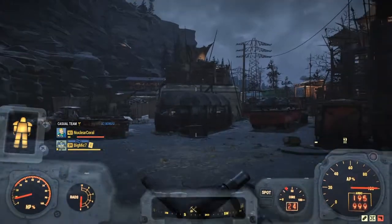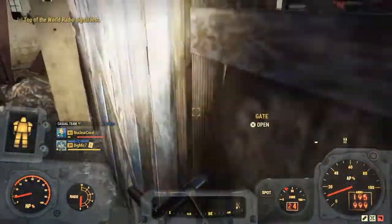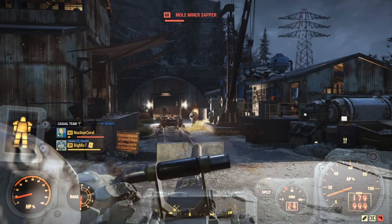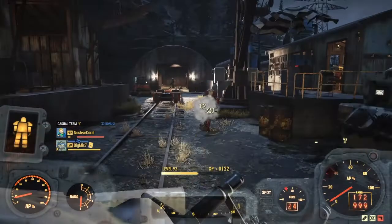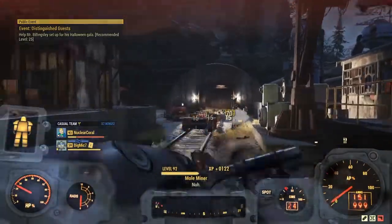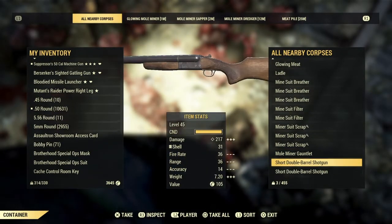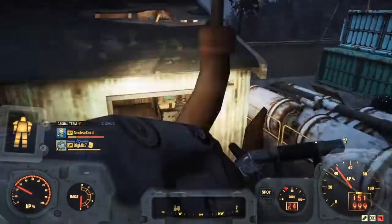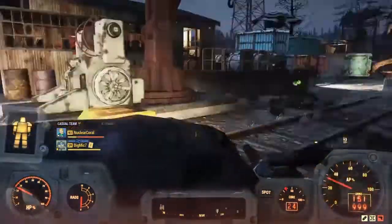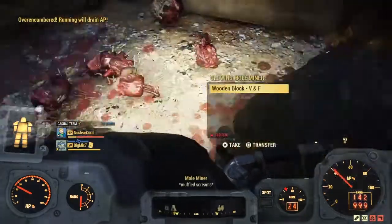The next location is Blackwater Mine. If you want steel, head in and over the fence and you'll find a bunch of Mole Miners who all have weapons you can scrap. Pick up their weapons — there are short double barrel shotguns and other guns — and head to the workbench to scrap them. You can also head into the mine itself where there will be more Mole Miners. Just grab all their stuff and go scrap it.